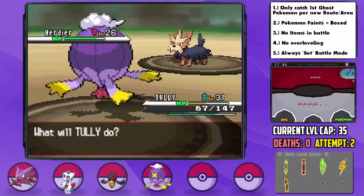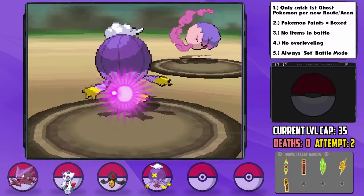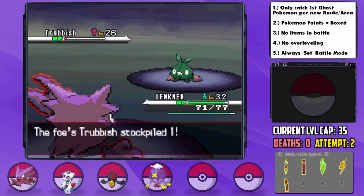Bianca is relentless and challenges us again, but this time Tully is able to handle her whole team by using Stockpile to raise defenses, followed by Gust and Hex to wither down her Pokemon. What a beast. Funny thing is, she also gives us the Fly HM for winning, which is only going to power Tully up further. At level 33, Venkman also learns Shadow Ball — some amazing power-ups overall.